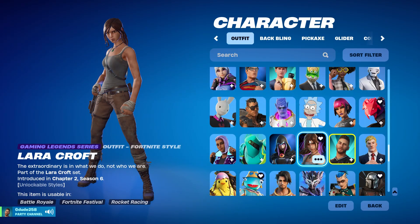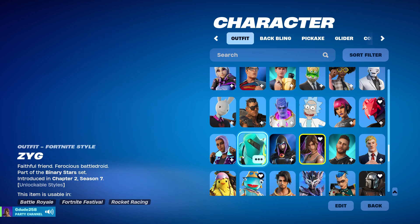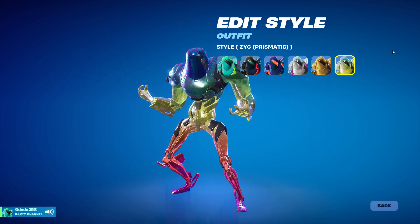We got Lara Croft — this is like one of the sweatiest skins in the game. And then we got Rebirth Raven. Zig — this is actually a Chapter 2 Season 7 Battle Pass skin, and I do have it fully maxed out with the rainbow.